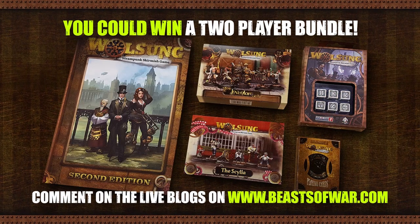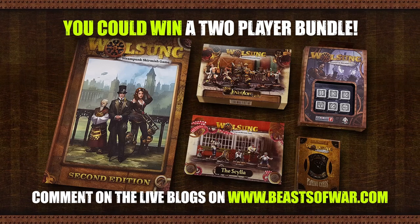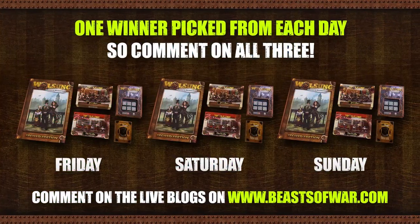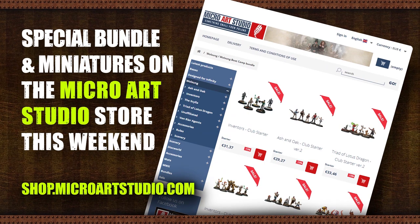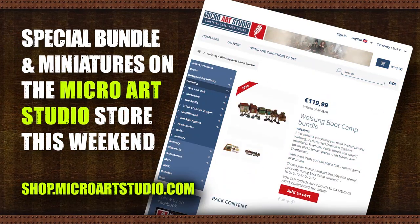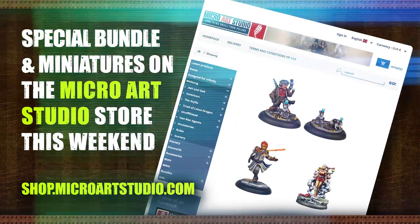Each day this weekend, we have a Volsung two-player starter bundle up for grabs. These include the rules, the dice, the cards and two starter sets of your choice. Comment on each day of the live blog for your chance to win one of these three amazing bundles. This weekend there are tons of deals on the MicroArt Studio web store, including a very special discounted Bootcamp two-player bundle. There are also three exclusive miniatures up for pre-order, this weekend only.